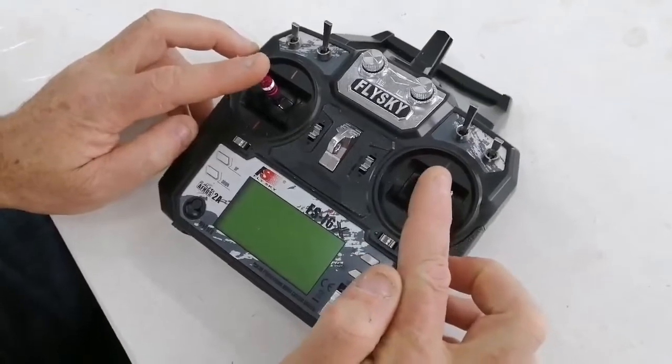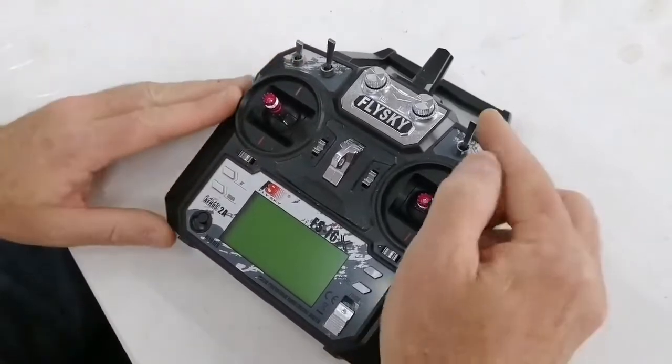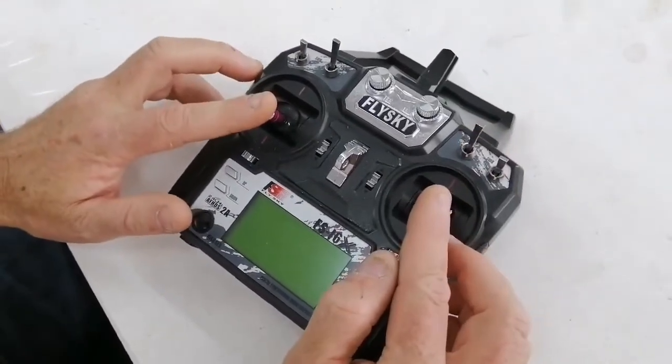If you don't have control, check once again that this stick is at half or just below. That must be up — disengage — and then you can land the drone manually if you like.